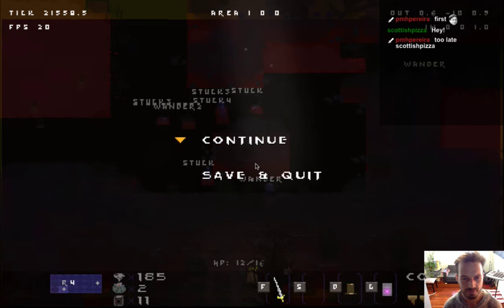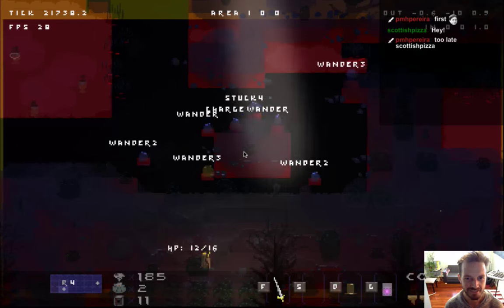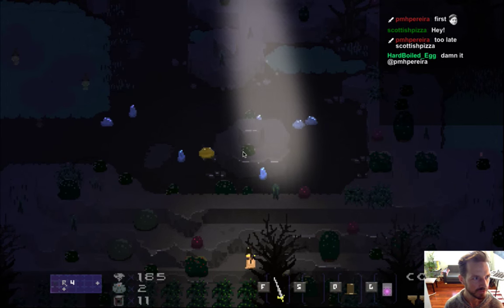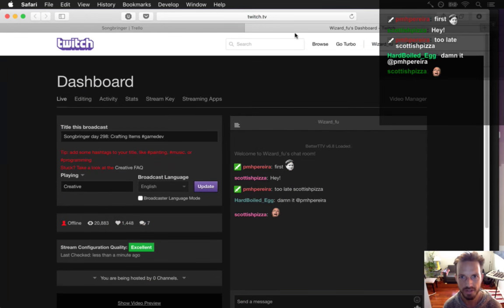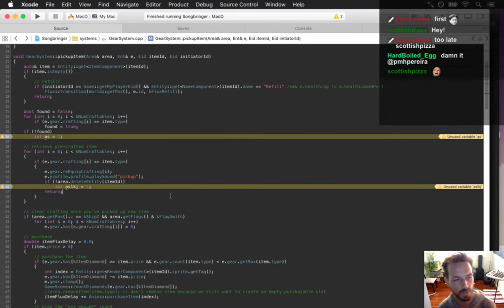Welcome to day 298 of Songbringer development. Just found a bug where I got stuck in a mountain after going to the store and coming back out - reported it. Today I'm working on crafting bugs. Good news: I got the bug fixed with crafted bombs, the fire bomb, and the fire top hat. It was a simple buffer overrun - tricky to find but easy to fix.